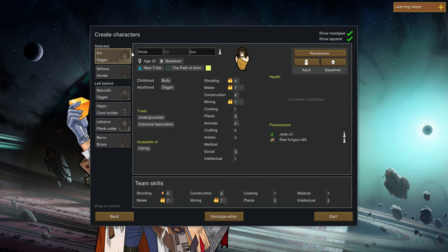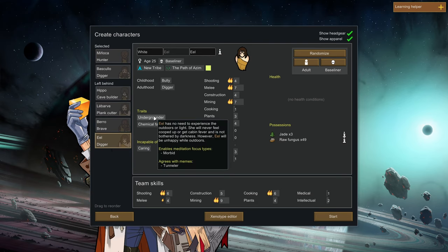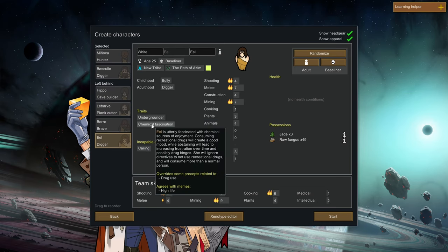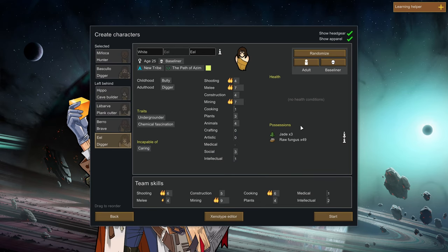We have Eel - Undergrounder and Chemical Fascination. I hate both of those traits, so I'm going to put Eel down and not consider him. Undergrounder means he's going to be unhappy every time he has to go outside when the sun is out. Chemical Fascination means this guy's going to be into drugs all the time.